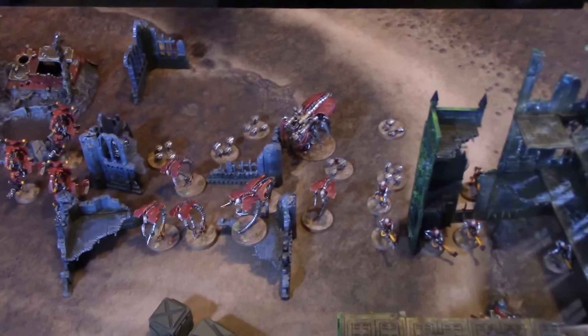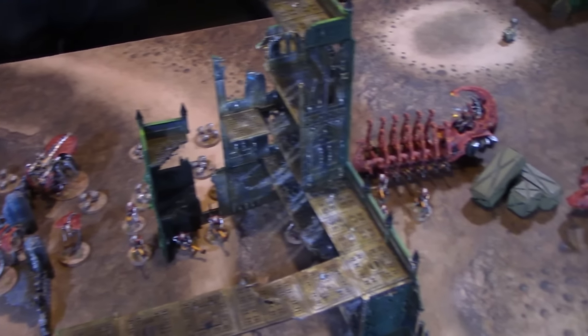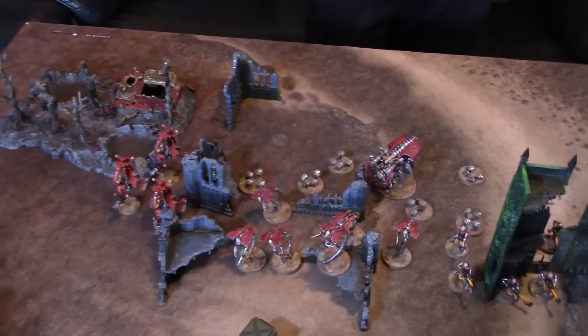Run moves: Wraiths moved forward, not very far. Scarabs and Spider moved up too. I'm hoping to survive next turn. Claims: I got First Blood, objective marker one for one point, and No Prisoners by killing two units. If I'd killed that gun emplacement it would have been d3 points, but sadly not. That gives me two victory points with First Blood as we move into Tau turn one.